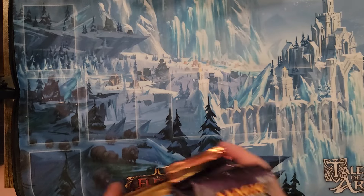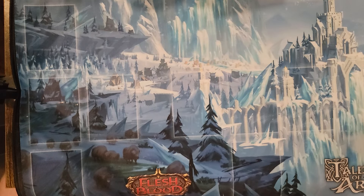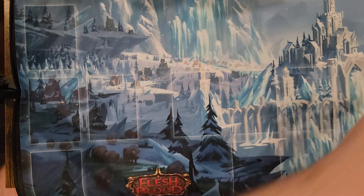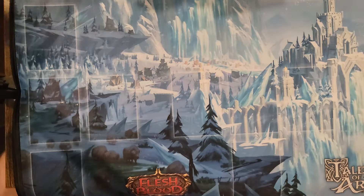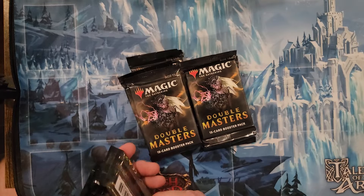What we're going to do is open up what will effectively be two boxes of Double Masters. I need to move some stuff out of the way, grab my ever-filling trash bag of pack wrappers — I can see a Thraben Inspector on top from last time. Let's grab all these loosey-gooseys. I need 24 packs times two, so 48 total.